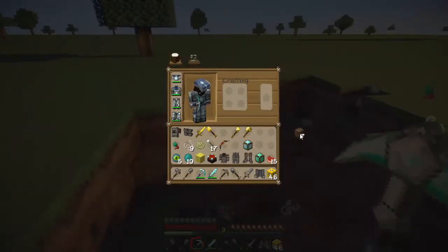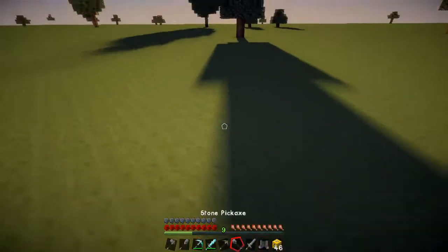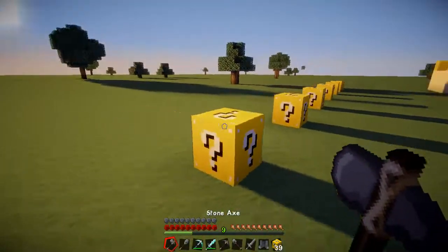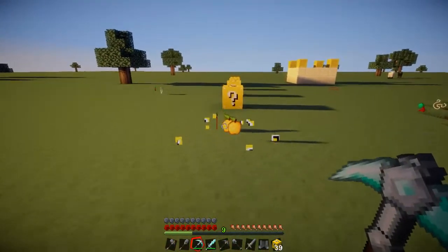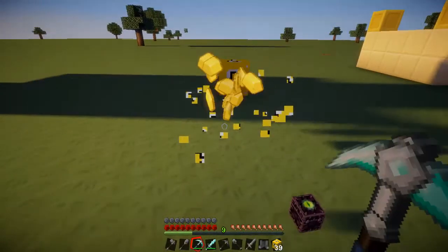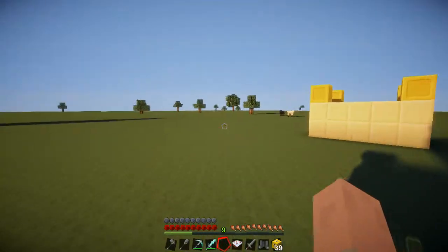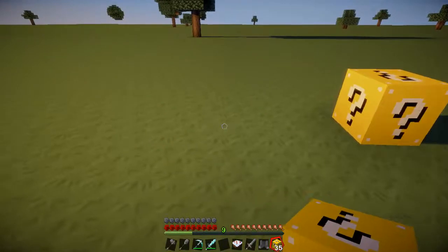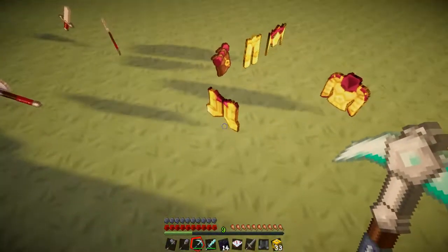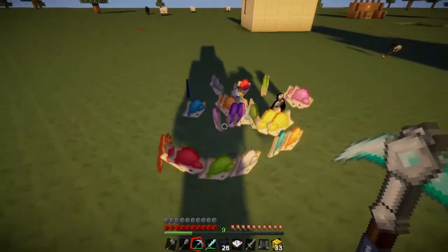My inventory is full already, I'm going to have to deposit some stuff. Okay, I should be good. And then there's a diamond chestplate which we already have. First you get sandstone and gold from it — that's always a good thing. This one: lava. I have the dynamic light mod so this will create light. Obsidian — that's always good. Gold armour — it's glowing, that's part of the dynamic light mod.